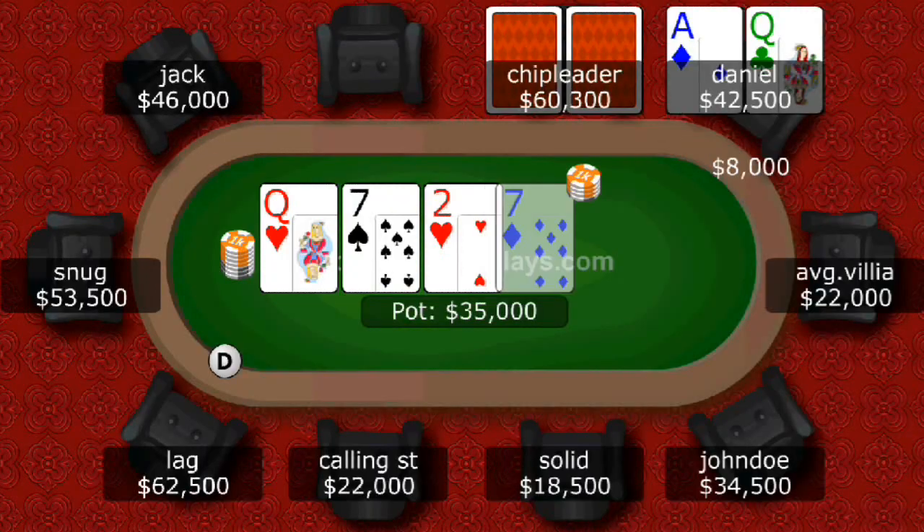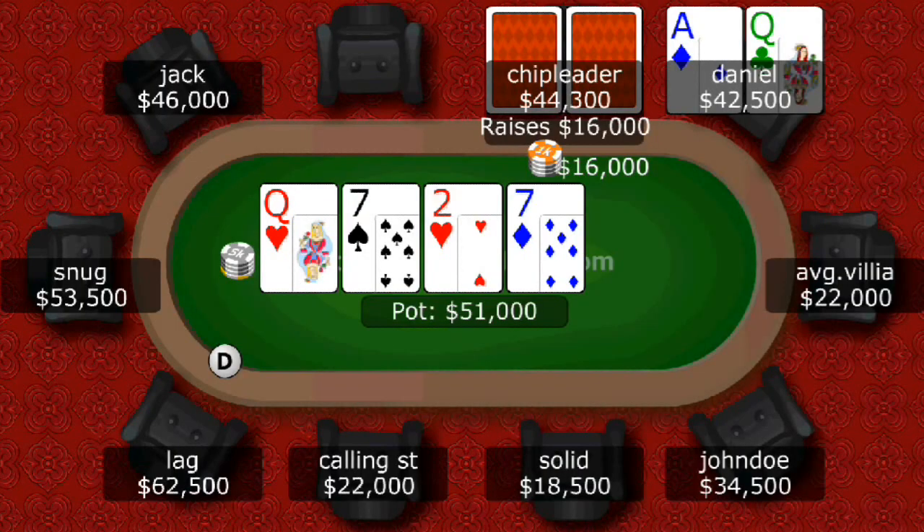The turn is a seven of diamonds. So we're at queen, seven, two, seven, and now our opponent bets 16,000. At this point, one thing that's really important to keep in mind is the size of the pot and the pot odds you're getting. You have about 25,000 behind if you just call this bet. So putting in any chips in this pot pretty much commits you to the hand. It's going to be really hard to fold here.